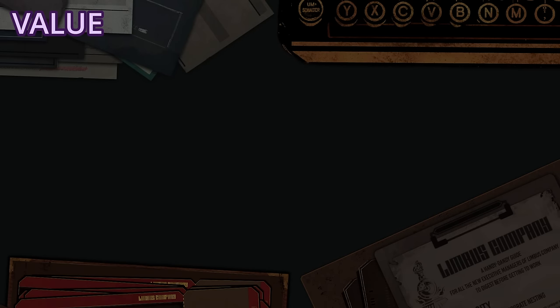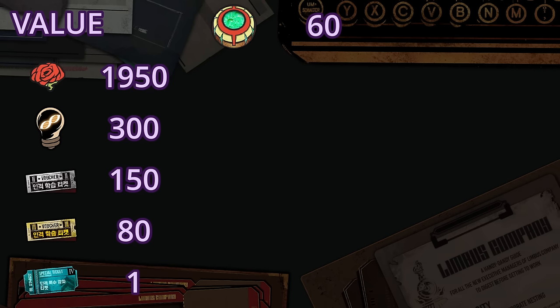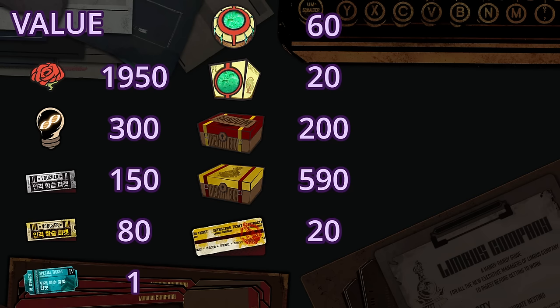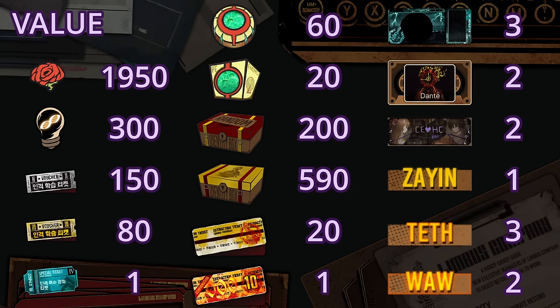This battle pass total rewards, including both paid and free parts, tie you up to 1,950 free lunacy, 300 threads, 150 silver EXP tickets, 80 gold ones, 1 level 40 boost ticket, 60 encephaline modules, 20 encephaline boxes, 200 random ego shards crates, 519 nominable ones, 20 extraction tickets, 1 season 4 3-stars guaranteed DK extraction ticket, 3 card decorations, 2 announcers, 2 banners, 1 zayin ego, 3 telt, and 2 vav.